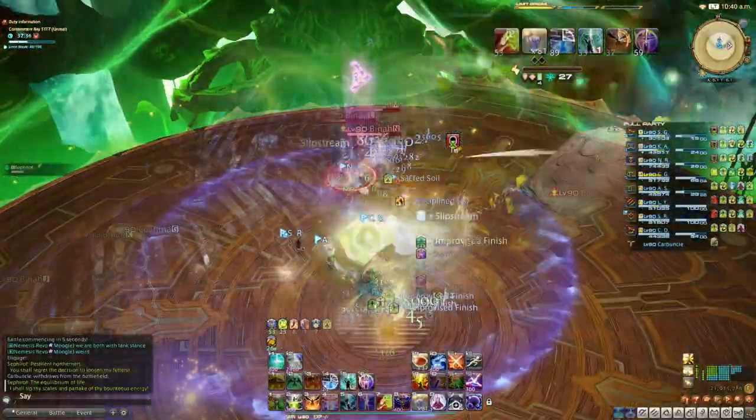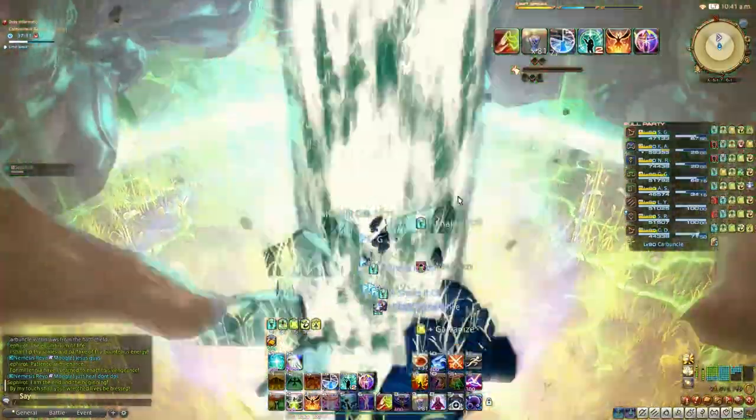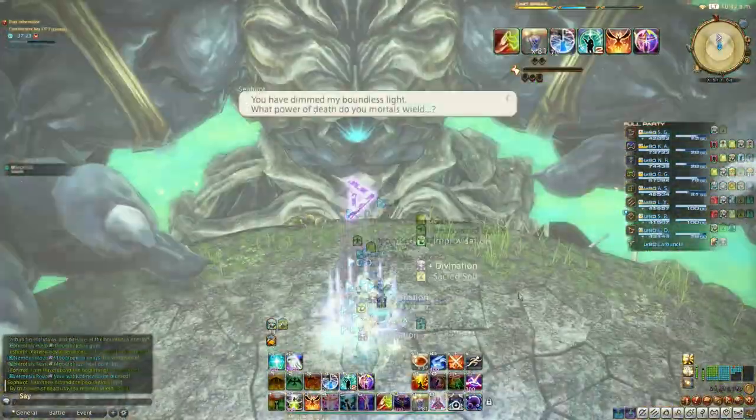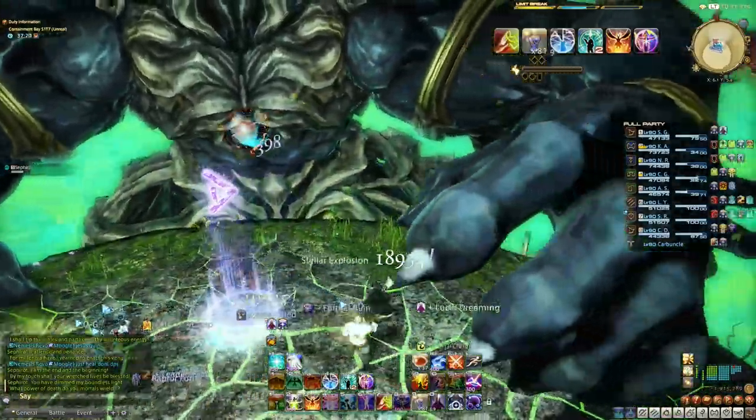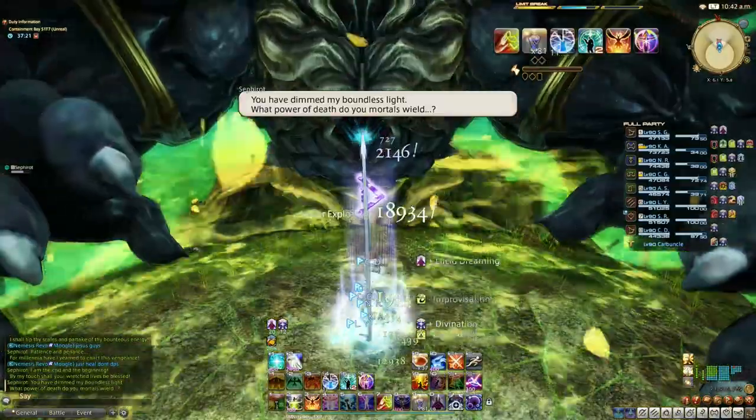Boss transition with a big raid wide. All stack closely together for the next mechanic — a yellow screen flash slash twister mechanic. The flash will snapshot the position of a baited AOE which will hit for each player. Move away as soon as the flash goes off.